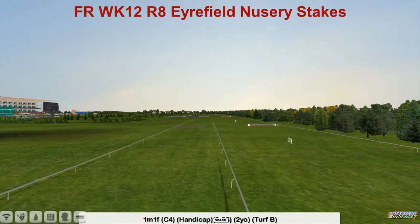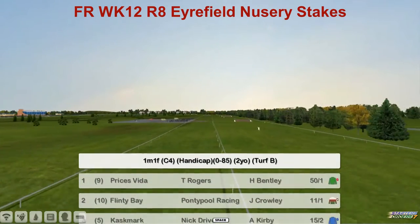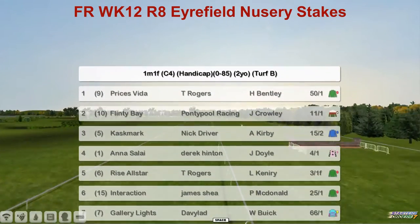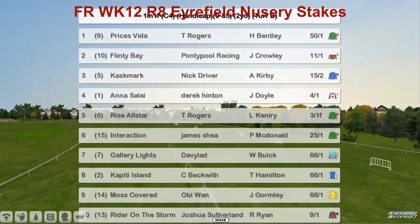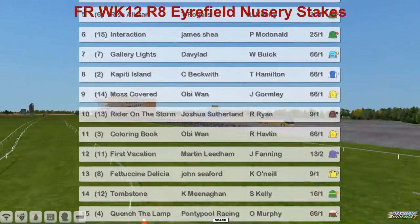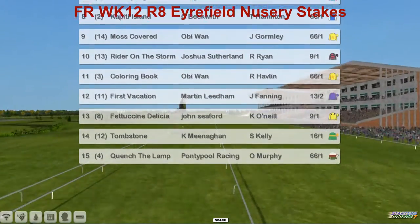The Iron Field Nursery Stakes for two-year-olds, rated 0 to 85. Prices: Veda, Flinty Bay, Cashmark, Anasali, Rise All-Star, Interaction, Gallery Lights, Capiti Island, Moss Covered, Rider on the Storm, Coloring Book, First Vacation, Fascini Delicia, To Whom, Storm and Quench the Lamp — for Pontypool Racing.